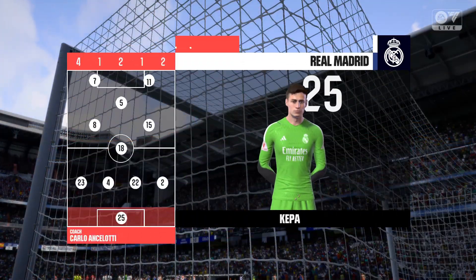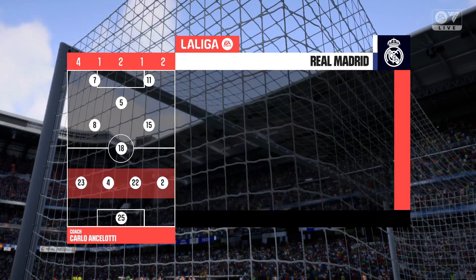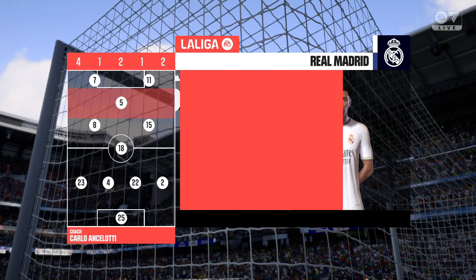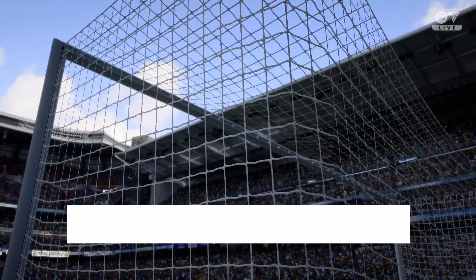Let's dissect the Real Madrid side. Kepa begins in goal. Antonio Rüdiger plays alongside David Alaba in central defence. Toni Kroos starts alongside Federico Valverde in central midfield, and the tactical configuration has two players in attack from the very outset.